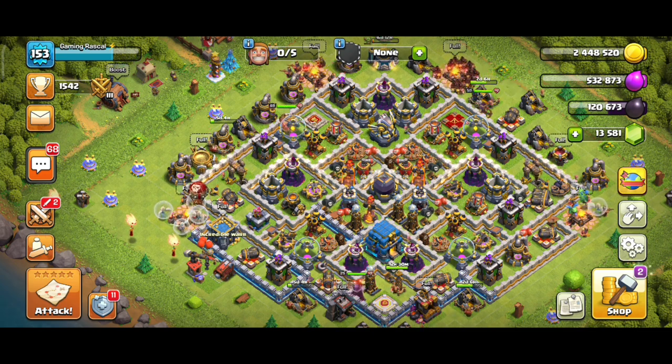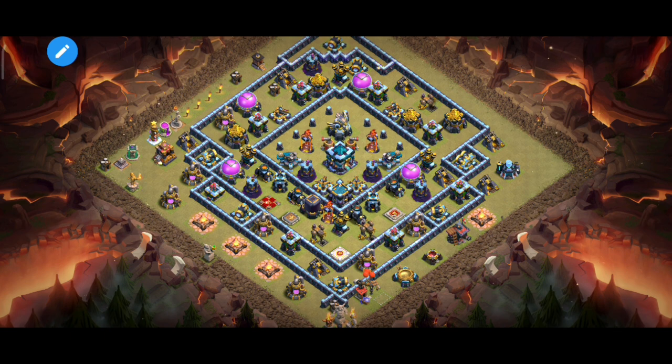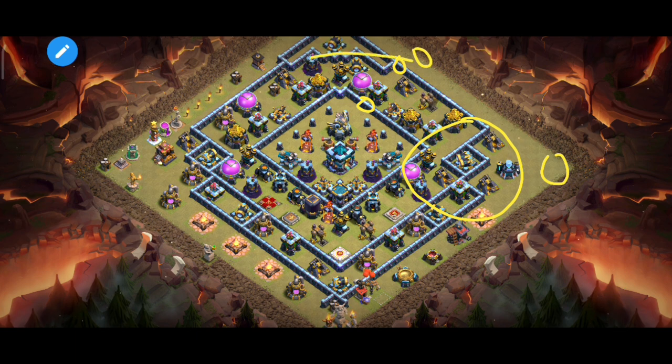Let's go. We attack the TKS-13 first base. We use the troops on this base. First we have flame finger here and we can clear this compartment. If we can clear this part, we can clear the queen here. We can use wall breakers to open and let the queen clear this compartment.